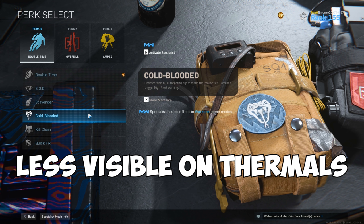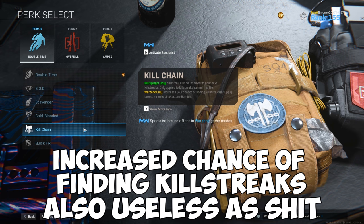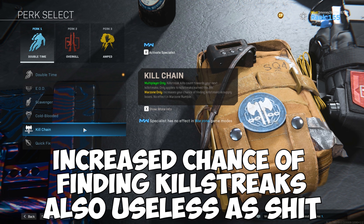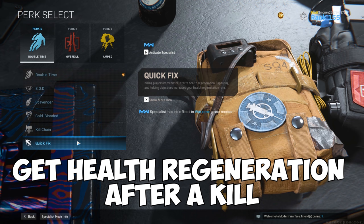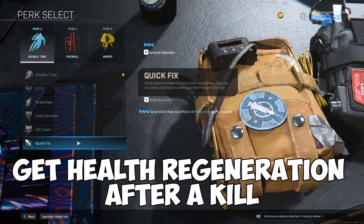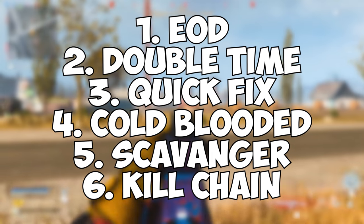Cold-Blooded makes you less visible to enemies using Thermal Sights, but unless you're hiding in foliage, you probably won't notice much difference in survivability — it's very situational. Kill Chain increases your chances of finding killstreaks in supply boxes, but from my experience I haven't noticed a change, and you'd probably end up with a poor killstreak anyway, so this perk is useless — especially late game when you won't be looting much. Quick Fix immediately starts your health regeneration upon killing an enemy, which can be clutch in close situations and helps you survive longer while playing aggressively. Here's my ranking for the first perk slot in order of how useful they are.